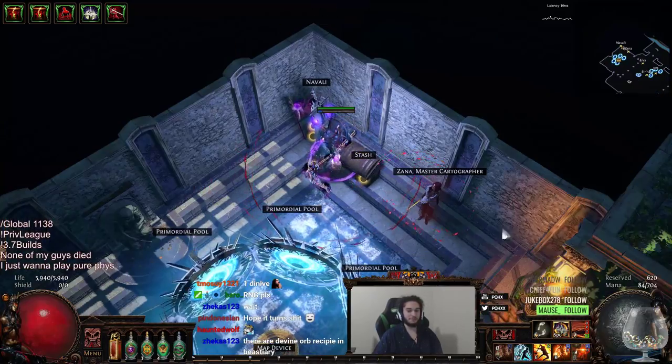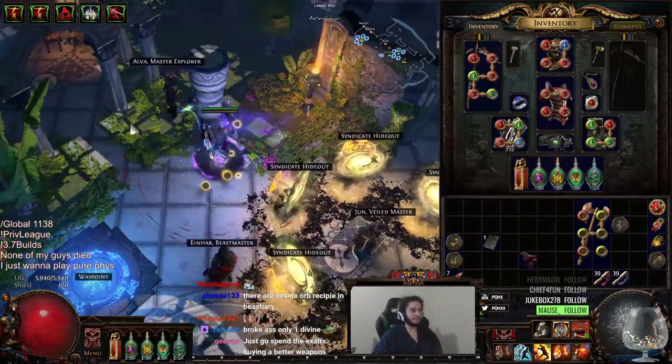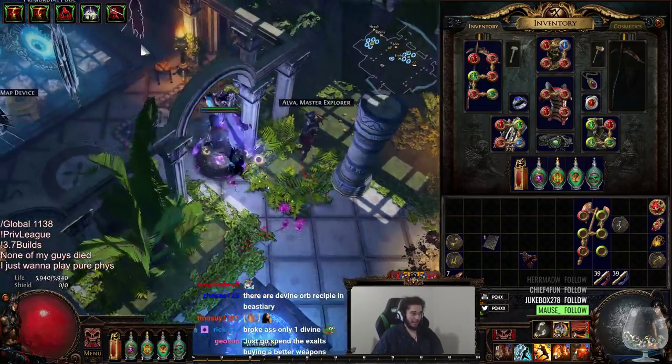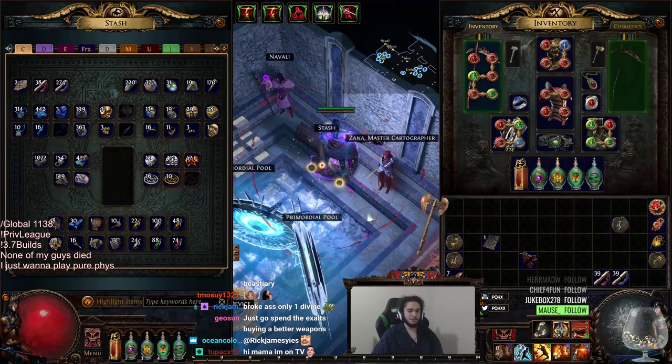Okay YouTube, I just have a short little video since I was showing you guys the progression with my character. If you guys don't know, I've been using Sinvicta's Metal for a long time, and I've been picking up Volaxes. They're on my filter, and I've pretty much just been messing around with them.